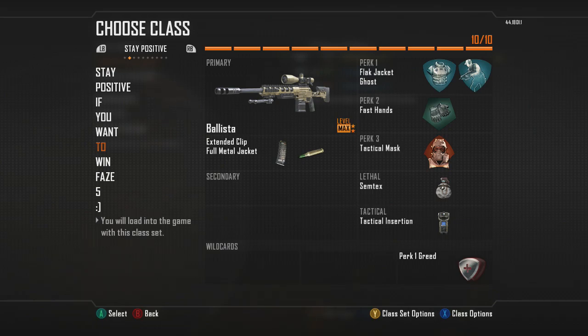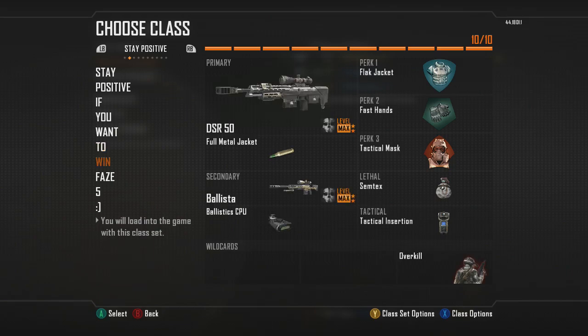It really doesn't change much of the time with your tac mask laying down — maybe takes an extra second. Next, this is my insta swap class. I don't have toughness on and sometimes it really sucks, but I'm risking it. This is my insta swap class just between the DSR and Ballista. I haven't tried using anything besides semtex to insta swap with, so if you think something else is easier let me know.